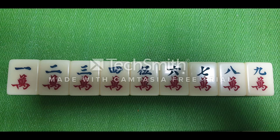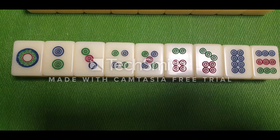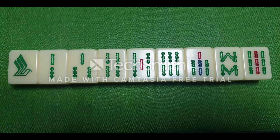Each suit has a value of 1 to 9. For the character suit or Wan Zi, this is how Yi Wan (one character) looks like, then the 2 character, the 3 character, and so on — it will be easy if you know how to read Chinese. For the dotted suit or Tong Zi, it goes one dot, two dots, three dots and so on — Tong Zi is the easiest to identify as you just count the number of dots on the tile. For the bamboo suit or Suo Zi, take note that Yi Suo (one bamboo) is usually in the shape of a bird and should not be confused with the animal tiles. The bird represents value 1 for the bamboo suit, followed by 2 bamboo, 3 bamboo, and so on.